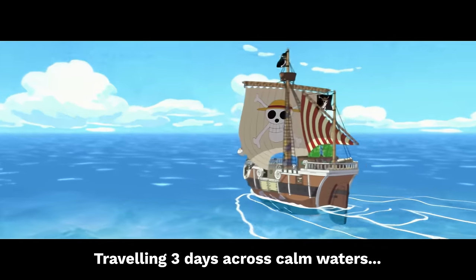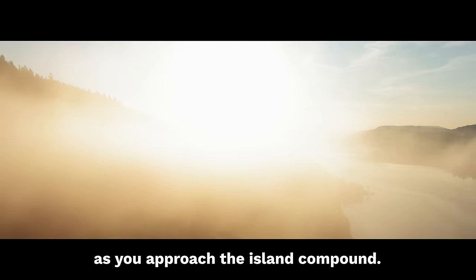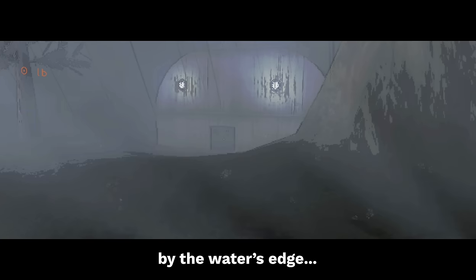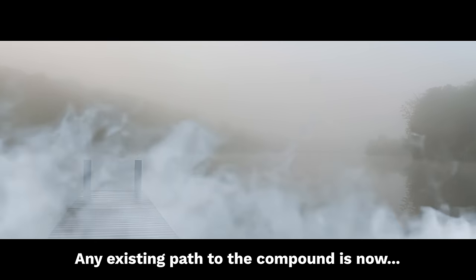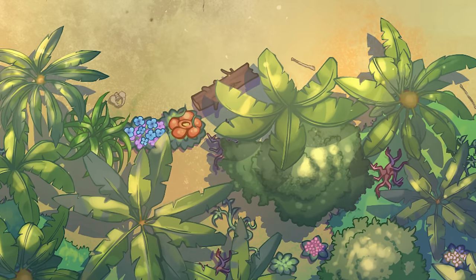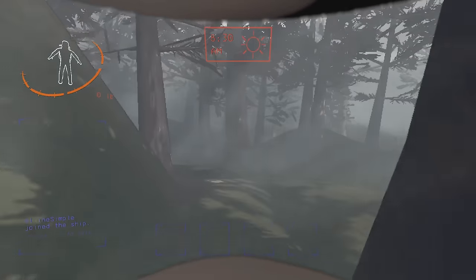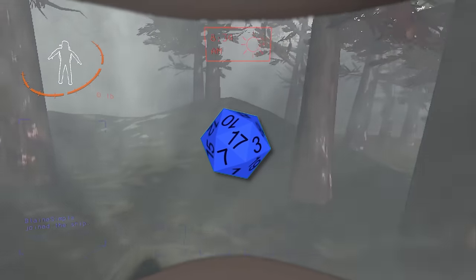Traveling three days across calm waters, fog begins to roll in and cloud the horizon as you approach the island compound. A massive stone cube of a structure floats precariously by the water's edge, with a murky beachside greeting your boat by the dock. Any existing path to the compound is now seemingly overgrown with a jungle of vegetation. I did my best to fill the environment with a bunch of cool stuff to interact with, and anyone who cares to look around can roll a survival check to find some neat little nuggets of foreshadowing.